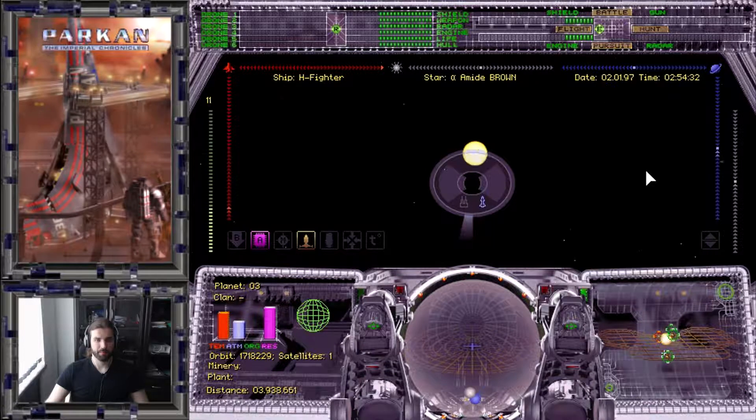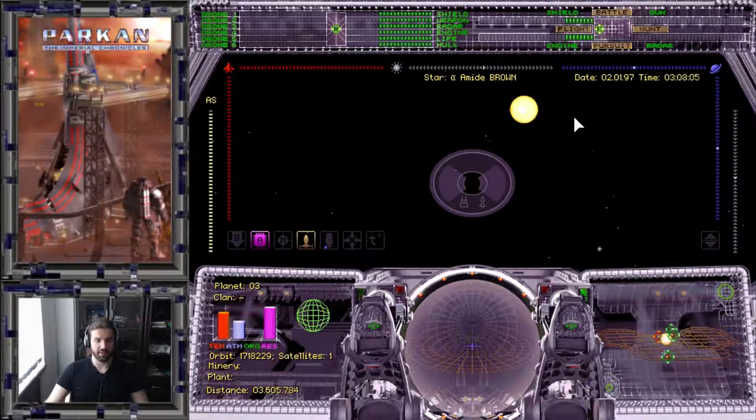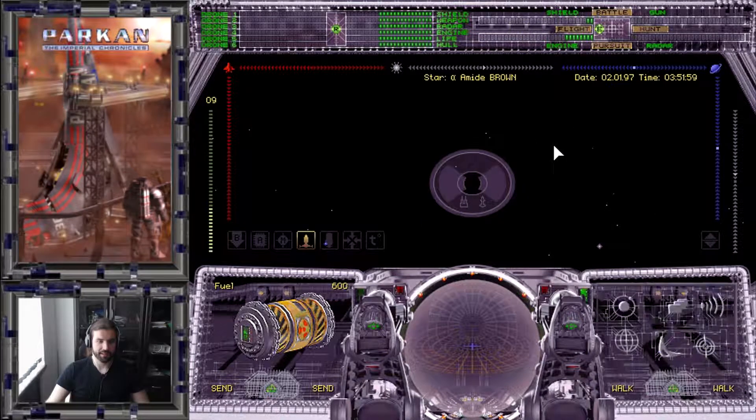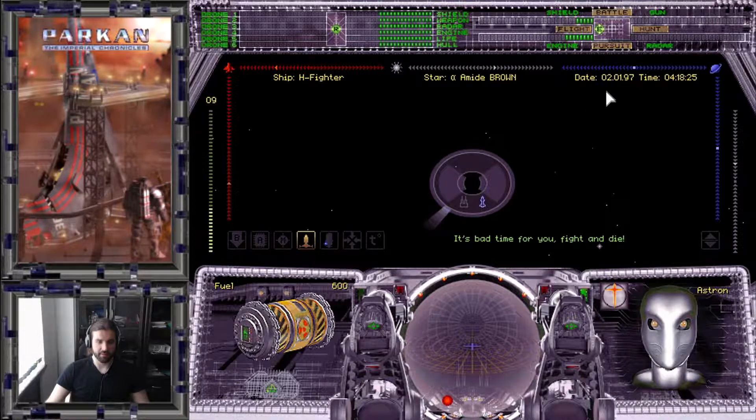While we're en route, let's explain the energy distribution system. We have a weak generator right now because it was damaged when we jumped. We can only supply energy to half the systems — either fully supply one system, or supply energy to two or four systems at once. The engine gives maximum speed, radar gives detection range, shield absorbs incoming hits, and the gun lets us fire.